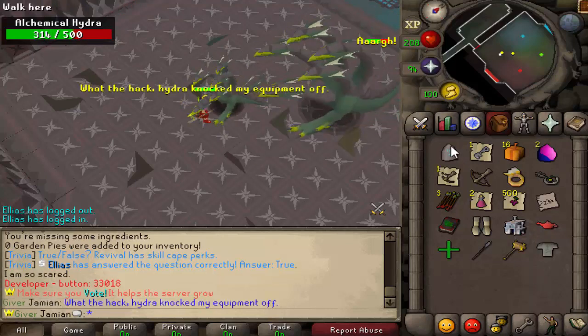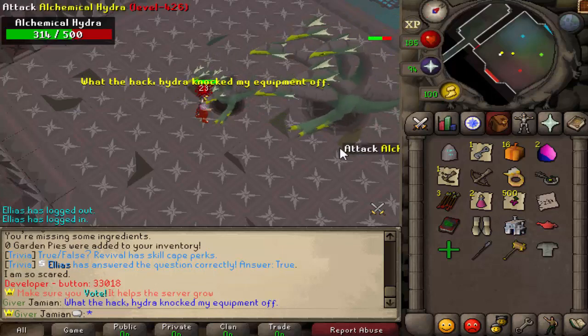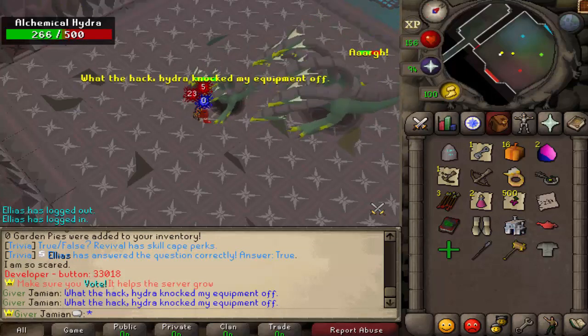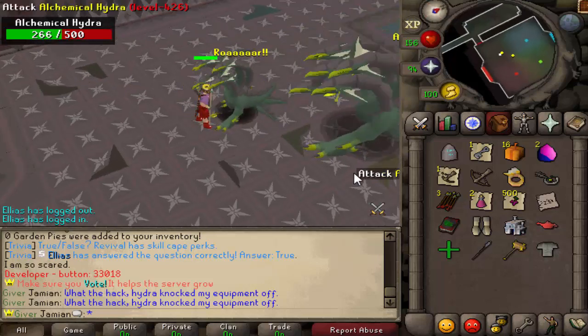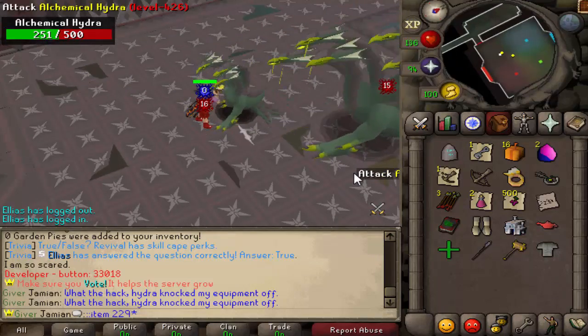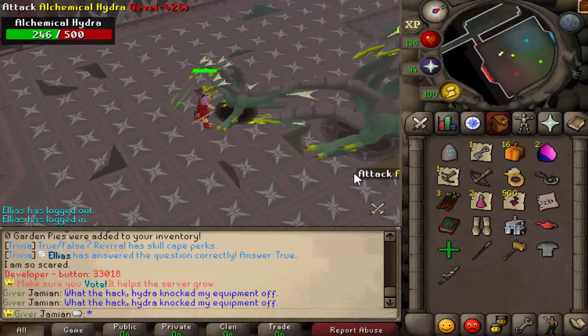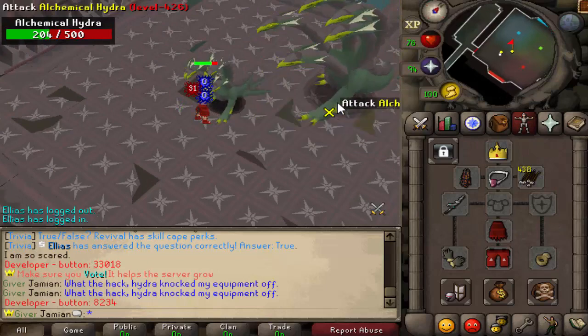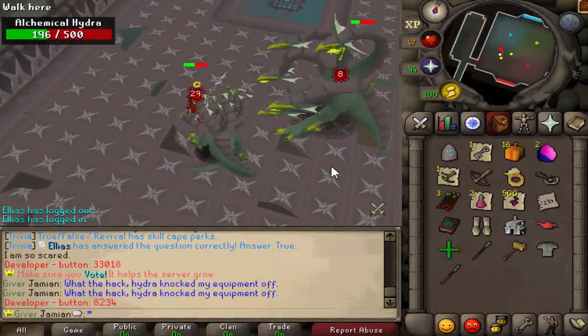This thing does drop the Dragon Hunter Lance — well, it drops the Hydra Claw, which is used on a Zamoraki and Hasta to make the Dragon Hunter Lance. It does have stats now and is working correctly. And it does have a damage boost against dragons, including Hydra. So you definitely want it for the first phase, and then the second phase you probably switch to Dragon Hunter Crossbow. But of course you could always stick with it — it has the damage boost.